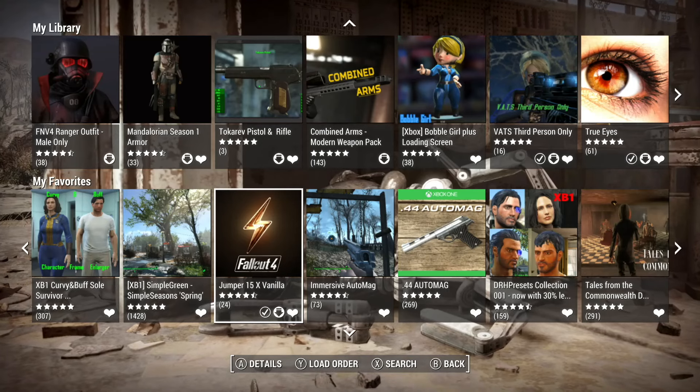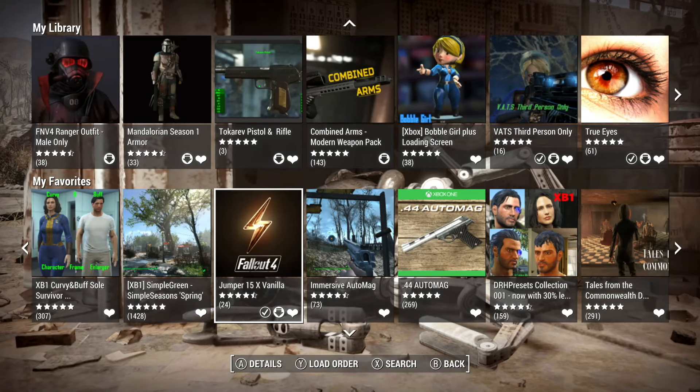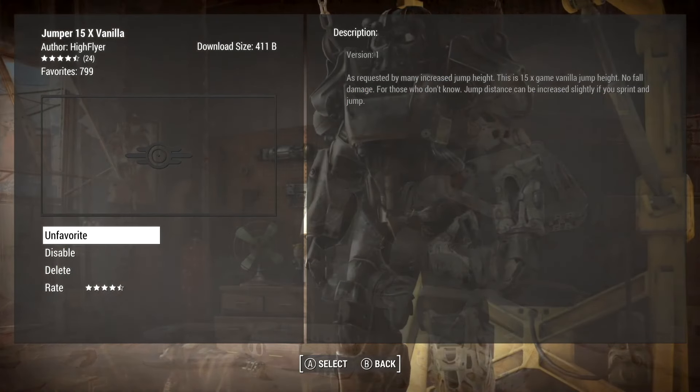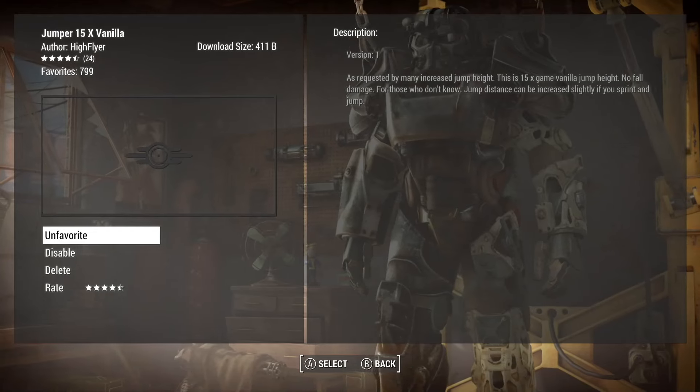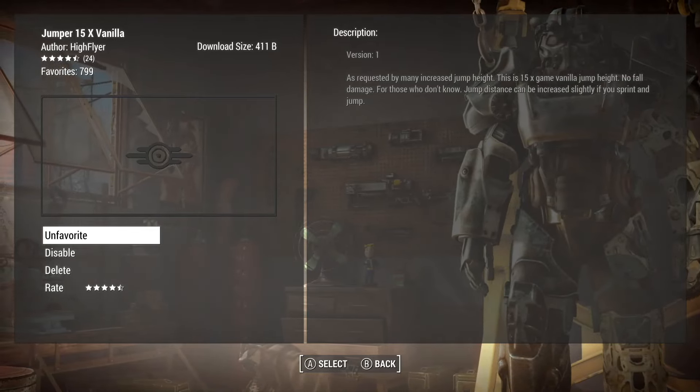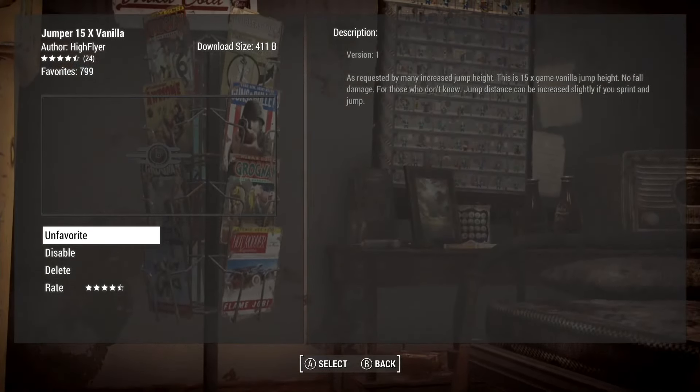Hello. So I want to do a simple show on an old mod: Jumper 15 X Vanilla, or Times Vanilla. It's about 411 bytes. This was made by High Flyer.